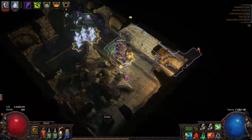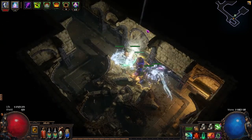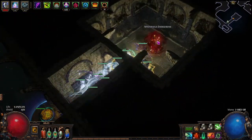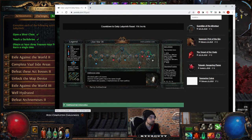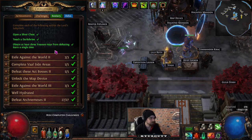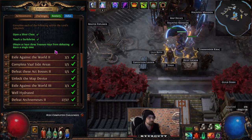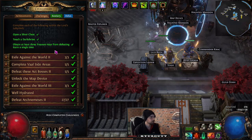For the Labyrinth challenge, we need to find a silver chest and open it inside the lab. We also need to find a dark shrine. Dark shrines are typically hidden, so go to poelab.com, select whatever lab you want — say Uber — and look for the red Ds, which mark which rooms have a dark shrine. To obtain at least three treasure keys from defeating Izaro, he needs to be fully buffed all three times.